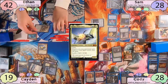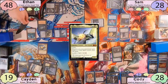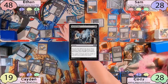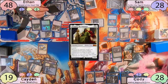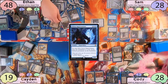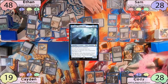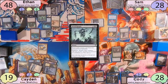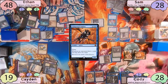Ethan immediately goes to combat and swings Wormcoil and Peregrine Drake at Elspeth. Cody chumps with a 1-1, Ethan gains 6, and Elspeth takes 2. Post-combat, Ethan taps for 3 and casts Buried Alive, getting Agent of Treachery, Consecrated Sphinx, and Sepulchral Primordial to his graveyard. After checking everyone's graveyards, he hardcasts Dread Return, returning Sepulchral Primordial to the battlefield. He grabs Caden's Mangara, Caden's Raya Dawnbringer, and Sam's Clever Impersonator, copying his Primordial and repeating the process — netting Sam's Fourth Bridge Prowler, Cody's Drannith Magistrate, and Caden's Nezahal. Ethan then sacrifices Clever Impersonator, Fourth Bridge Prowler, and Peregrine Drake to flashback Dread Return and get his Consecrated Sphinx.